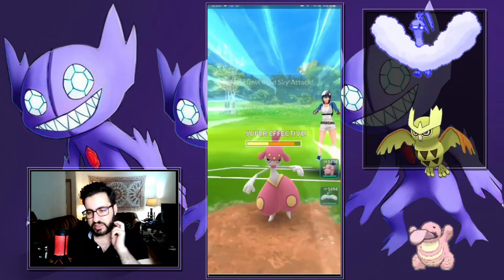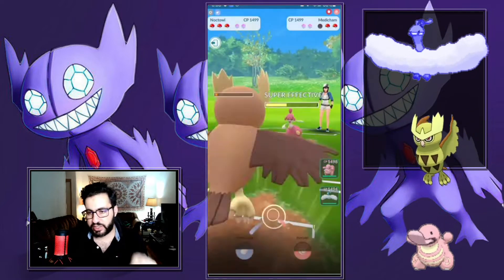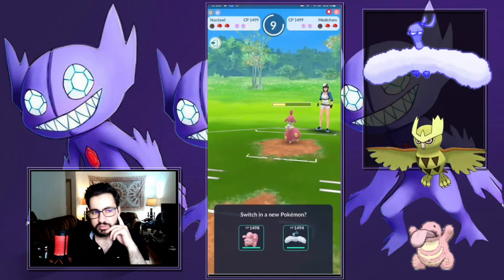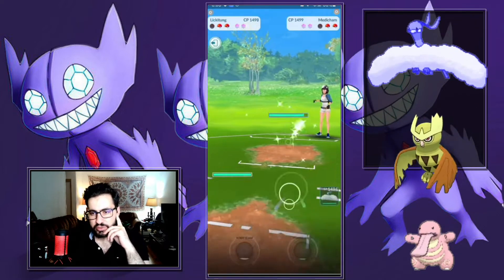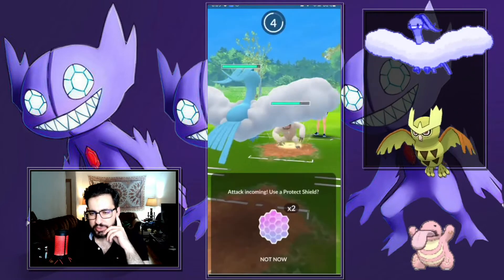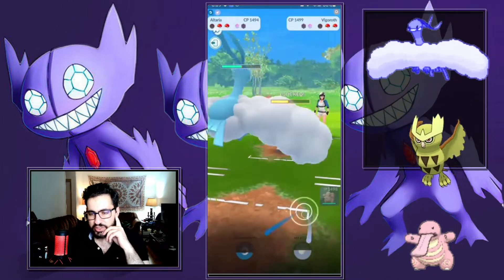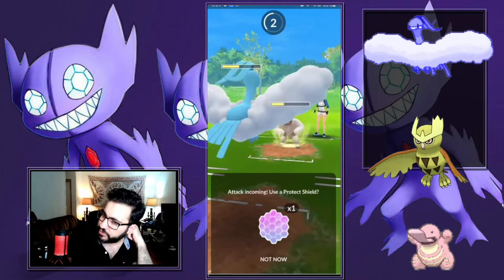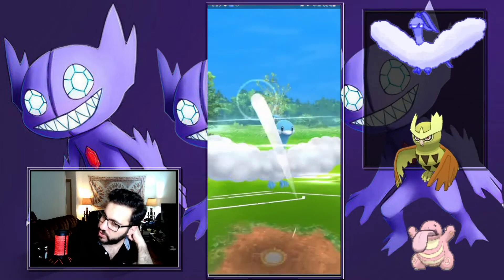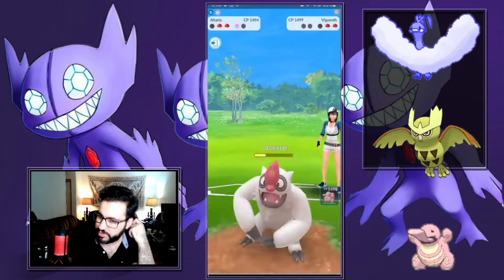Basically by them losing the swap, I won the game. We get the alignment, swap into Vigoroth — this matchup is gonna take too long because both are spammy, so we just shield here. If they try to swap, we swap as well. Let's fast-forward this matchup — nothing to learn from here, it's just spamming shields.